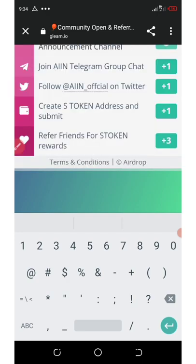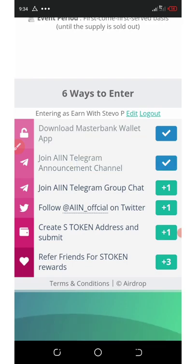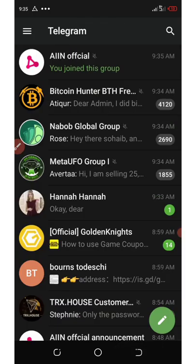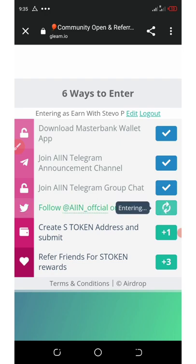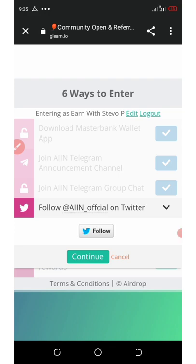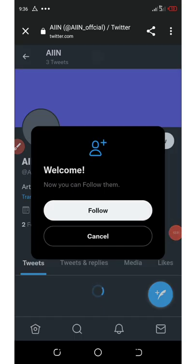The second task has been done. The third task is to join the Telegram chat group — click on it, click 'Join', then click 'Continue'. The next thing is to follow them on Twitter — this is very important. Click on the link to be taken to the Twitter section, wait for it to load, then click 'Follow' to go to your Twitter account and click the 'Follow' button.